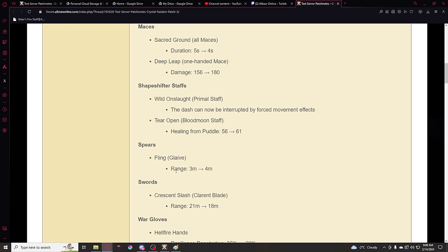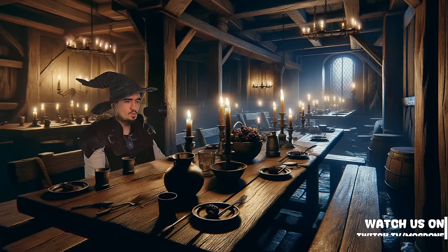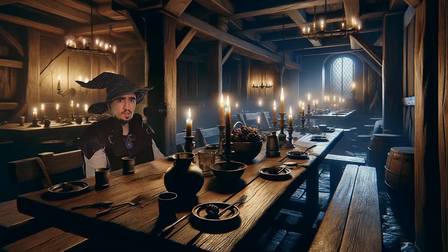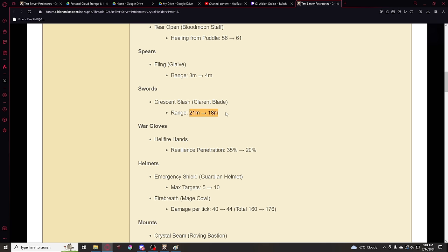Then we have some spear changes coming to glaive. The fling ability from the glaive will have a 1-meter increased range — not too bad, not too good either. The crescent slash from clarin blade has been reduced in range. I'm not sure why, since clarin blade is only decent in group play at best. Though if certain swords can have higher range than certain bows, I can kind of understand the nerf — maybe to make swords feel more like melee weapons and bows feel more like ranged weapons.